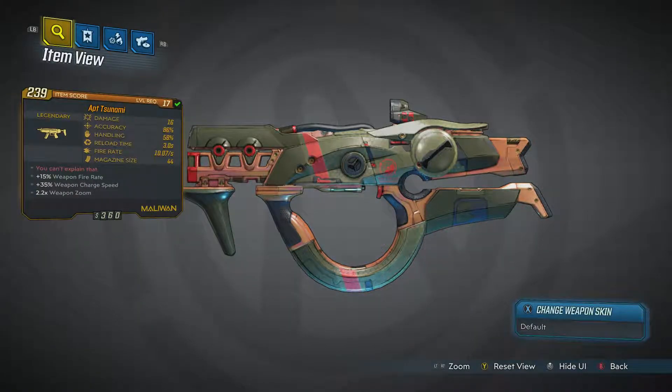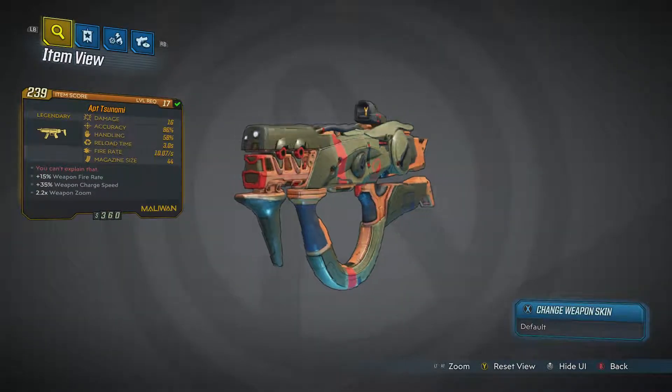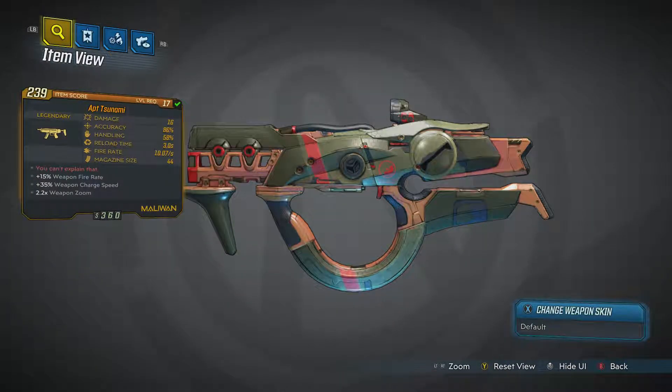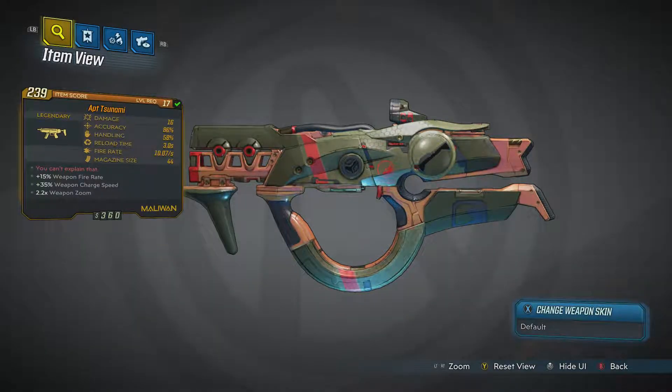I actually haven't messed with the weapon inspection much, but here it is. It's kind of funny — you can't really tell the difference between the front and the rear, but I guess that's the stock. You can kind of see the trigger right there. So this gun is really crazy. Damage 16, accuracy 86%, handling 58%, reload time 3 seconds, fire rate 10.07 per second, magazine size of 44 — all at level 17 when I got this weapon. Plus 15% fire rate, plus 35% weapon charge speed, 2.2x weapon zoom, and the red text says: 'You can't explain that.'